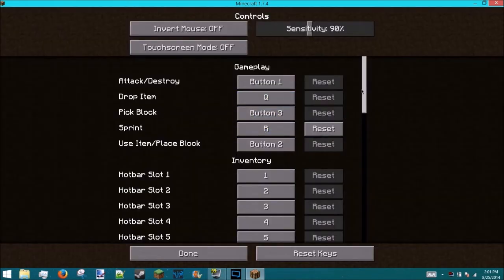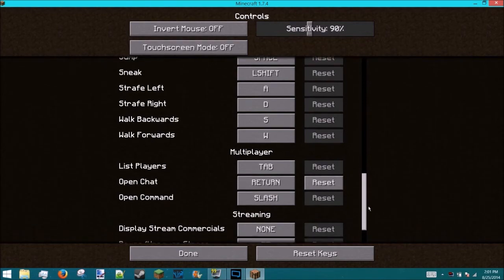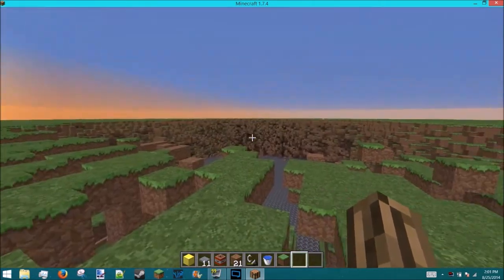You can also go to Options, then Controls, and scroll down — it should say Zoom. This is the main reason I get OptiFine, because I love the zoom. I set it to F so it's easier to use while moving.